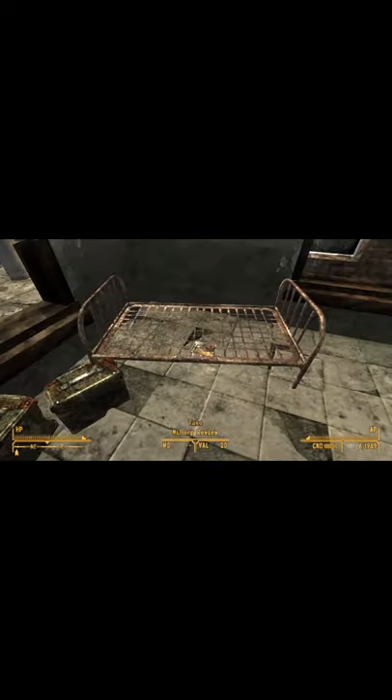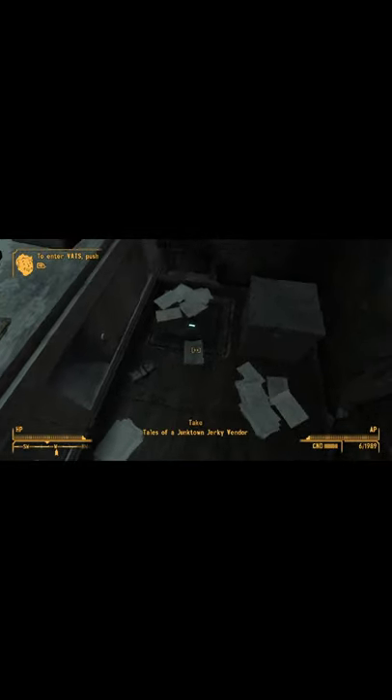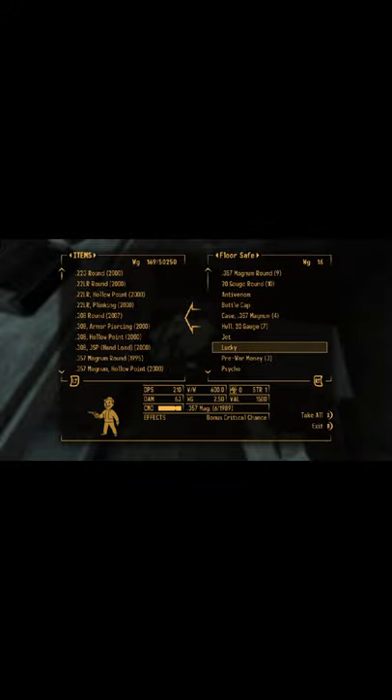At the Bison Steve Hotel gift shop, there is a Tales of a Junk Town Jerky Vendor behind the counter, as well as a safe you unlock with one of the best revolvers in the game — Lucky. It's definitely worth pumping points into Lockpick just to get this early.